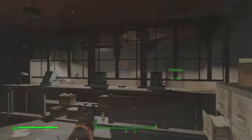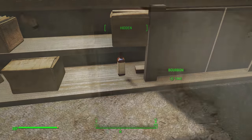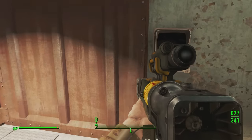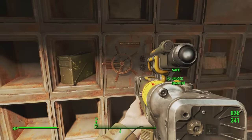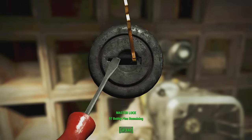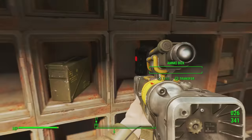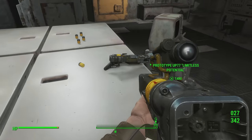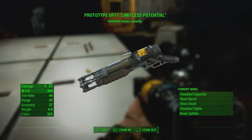Once you've done that and made your way through the door, head down the stairs and you'll notice a big vault. Once again, you'll have to hack the novice terminal to open the vault. Inside you do have to have master lockpicking to get this. There'll be a few safes you can unlock — one with advanced lockpicking and two with master. When you unlock one of the safes using master lockpicking, there'll be a button behind it. Press that button and it will open a secret room. Inside that secret room on the table is exactly where you'll find the Prototype UP77, which has unlimited ammo capacity, meaning you would never have to reload this gun.